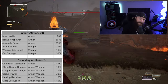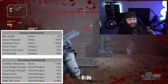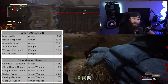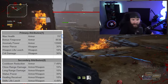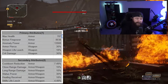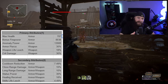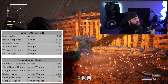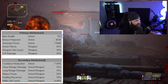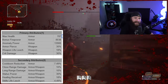The reason there are primary and secondary attribute designations — and this is something that's been asked — is about what can appear together on a piece. Every piece of armor and every weapon will always have one primary attribute and two secondary attributes. That's the pool it chooses from. So you'll always know the combination you can get. For example, my Technomancer wears armor with bonus firepower as the primary and close range damage plus long range damage as the two secondaries.